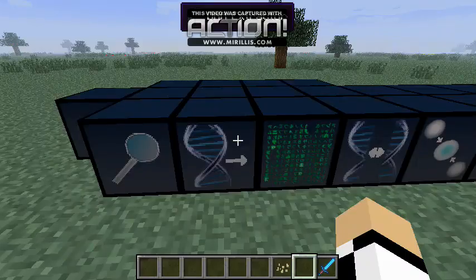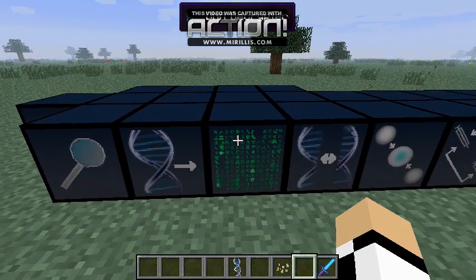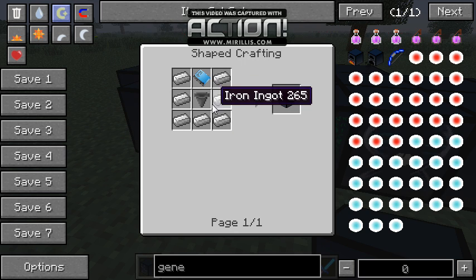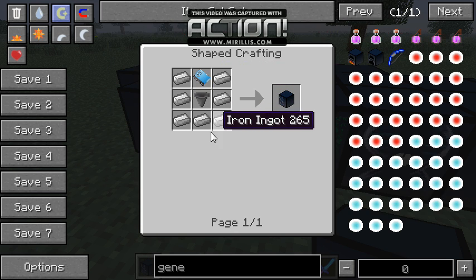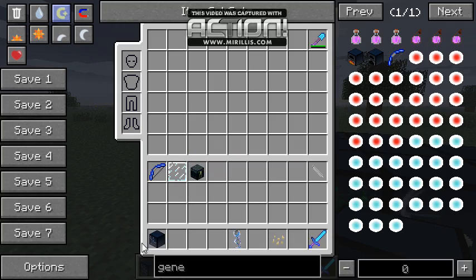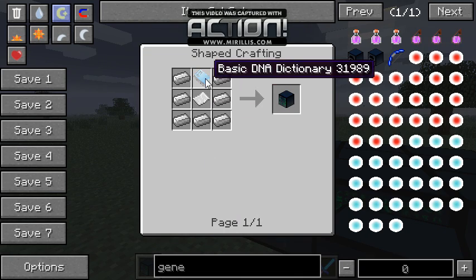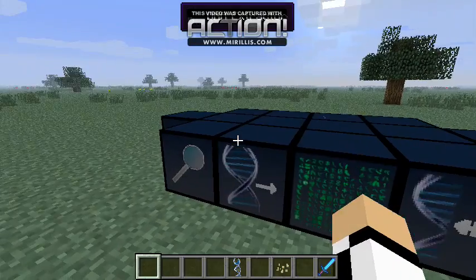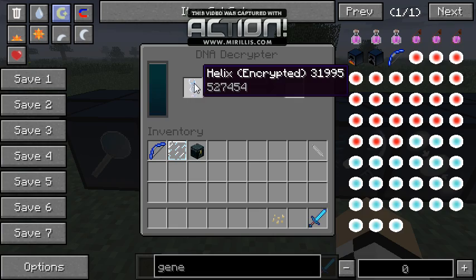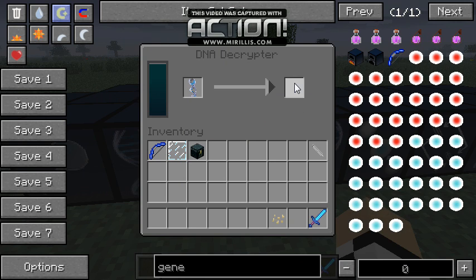We need a DNA extractor. You put your cell in here, you wait for it to go, and then you should get a helix - and this is encrypted. You need to put it into a DNA encryptor. The recipe for the extractor is a hopper and a basic DNA dictionary, and the basic DNA dictionary is created with cells and a book. The encryptor's recipe uses a piece of paper instead of a hopper. You see this little number like 527454 - that's the encryption, and when the helix is unencrypted it'll tell us what abilities it has.